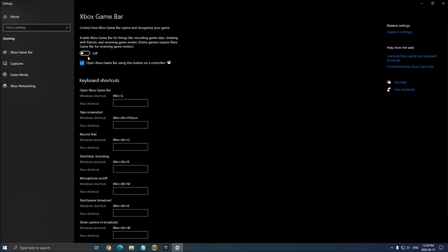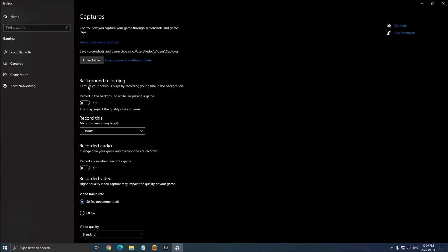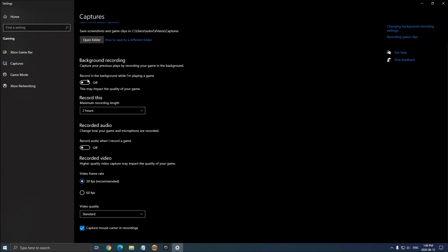Make sure that your Xbox Game Bar is at off, and also all those overlays — Discord overlay, NVIDIA overlay — make sure all overlays are off. If you have stuttering issues, it's probably because of that. Also, background recording and recorded audio should be set to off — really important.